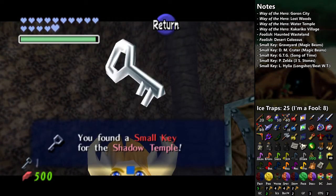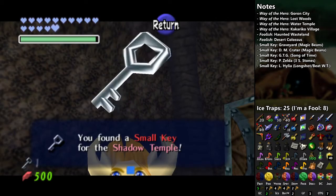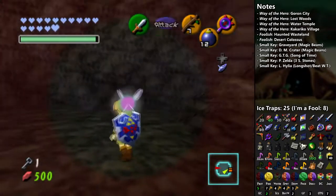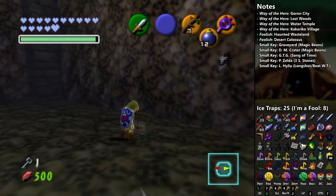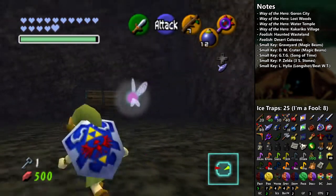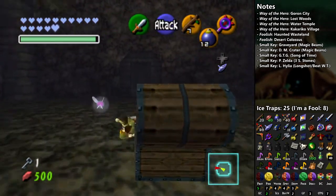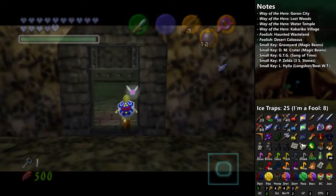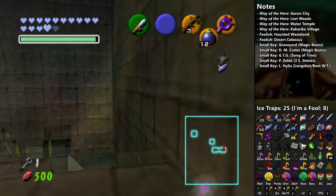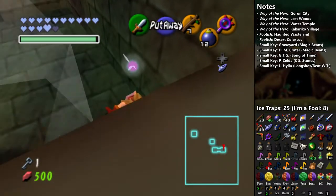Small key to Shadow Temple — that's number three. Coming to the Bottom of the Well was necessary. There's one last invisible chest here — a Smoky Red Rupee. This is good. Coming to the Bottom of the Well was a really good idea.